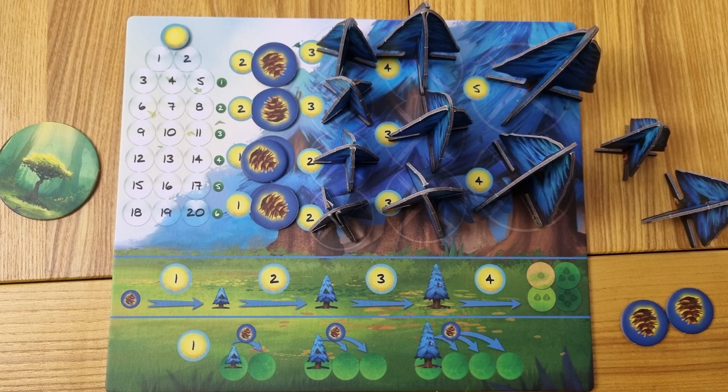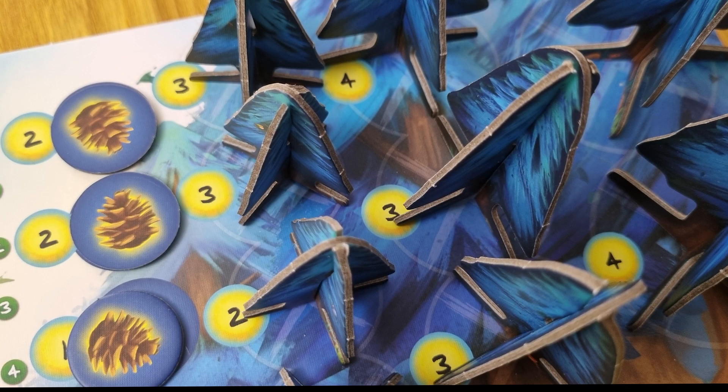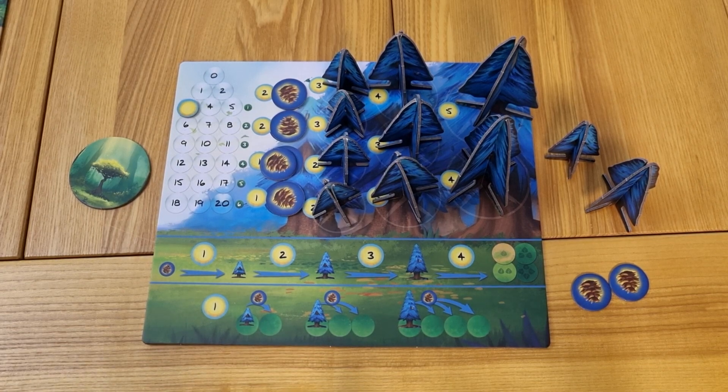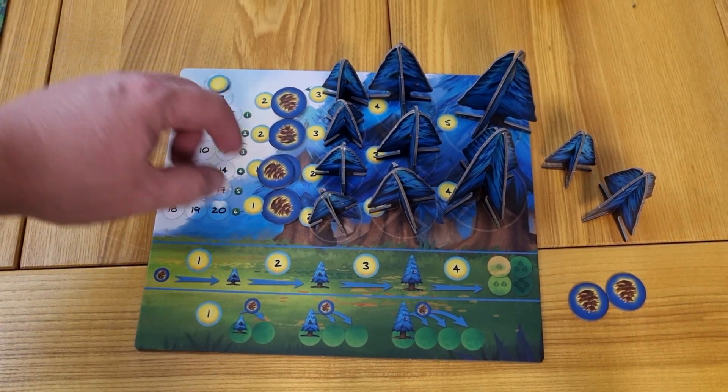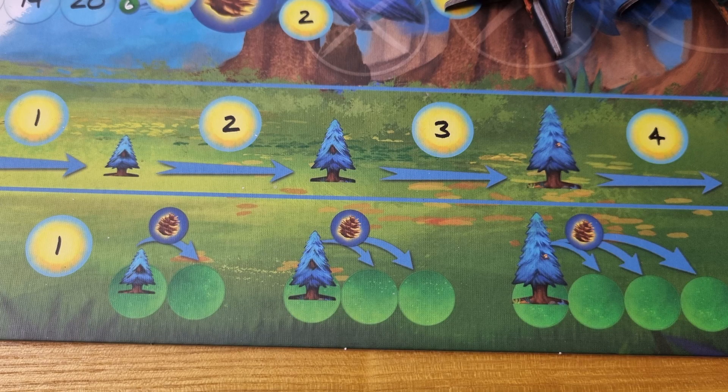When you look at your player board, the items off to the side are your available items — things you own and are ready to place onto the board. Items in the central area are available to purchase and move into your available items. The numbers indicate how many light points each item costs. When making a purchase, you always start with the item in the lowest spot and work your way up. Pay the required light points by moving your tracker, then collect the item into your available items. The bottom of the player board shows costs and placement reminders for items going onto the board.